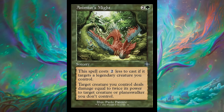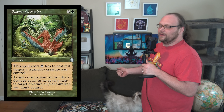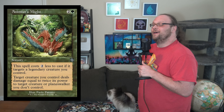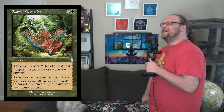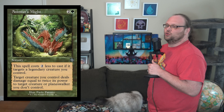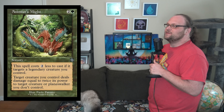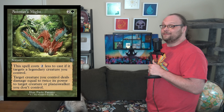The next card is actually pretty good — it's Animus Might, 3 mana, 2 and a green for a sorcery that costs 2 less to cast if it targets a legendary creature you control. Target creature you control deals damage equal to twice its power to target creature or planeswalker you don't control. It's sorcery speed, which is a little lame even for one mana, but it's a bite effect — the thing doesn't fight back. Just a one-mana removal spell in legendary decks is probably going to take out just about anything.